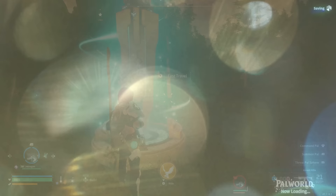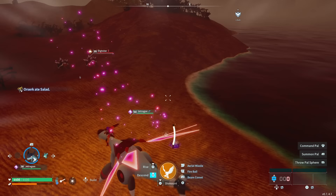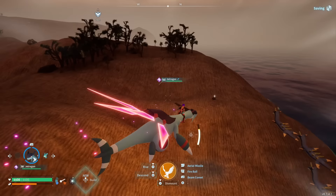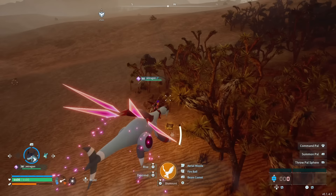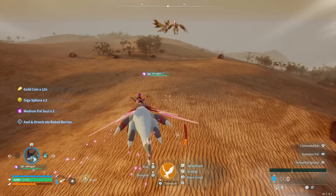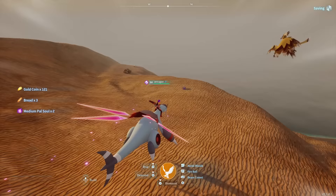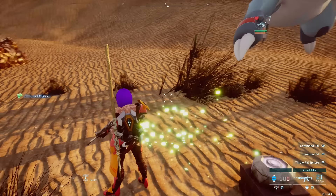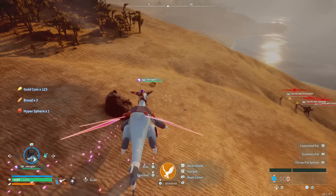The best way I've found to farm medium Pal Souls is to go to the level 40–50 desert biome on the map and take the route I'm showing here. The main objective is to look for gold chests — those are the ones that give you medium Pal Souls. The purple chests do not; I've personally never gotten a medium soul from a purple chest. Following this route will get you medium souls from the gold chests. Keep in mind chests take a while to respawn.